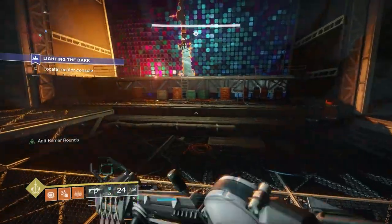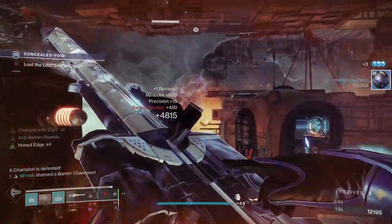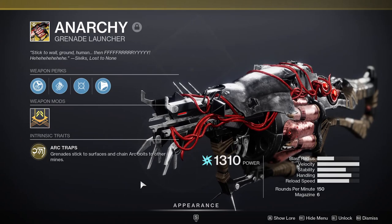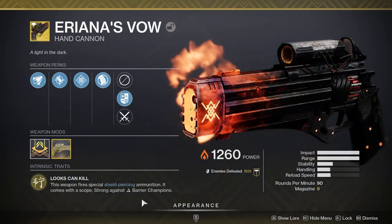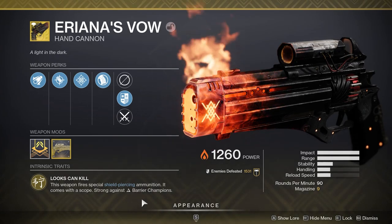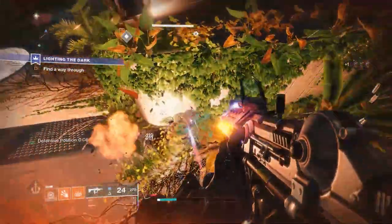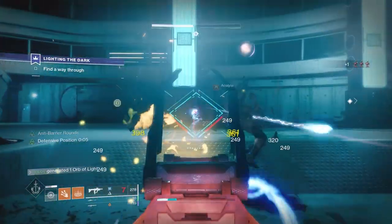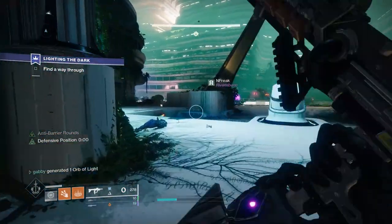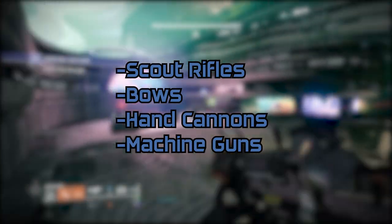For staple exotics, Izanagi's Burden is always huge, and with Anti-Barrier Sniper it's a must-have. Anarchy is similarly a DPS monster and hasn't changed at all. Divinity and Ariana's Vow both have anti-champion properties and are amazing. Xenophage is always a great damage dealer. If none of those fill your slot, Wardcliff Coil is going to be pretty nice this season — worth a try.